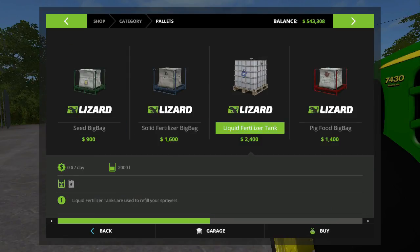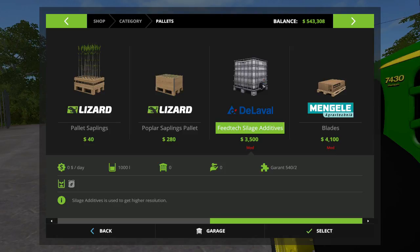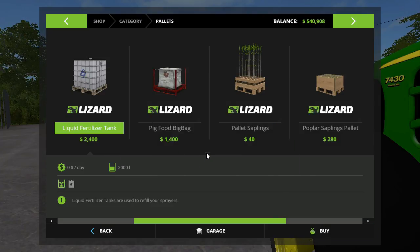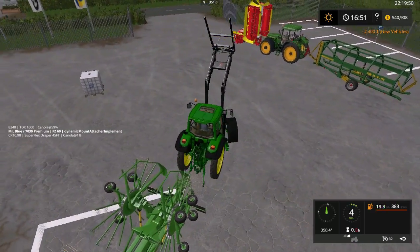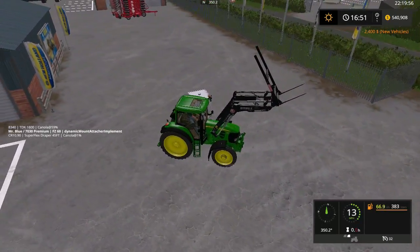I have no idea, folks — liquid fertilizer, that's what it's saying. We're going to figure out how to get my mouse — there we go, we're going to buy one. And then we're going to load it up and take it back with us. And I know I'm probably going over on time, and I hope the Elgato is still recording.